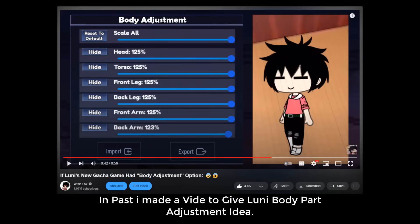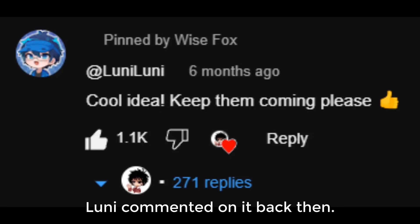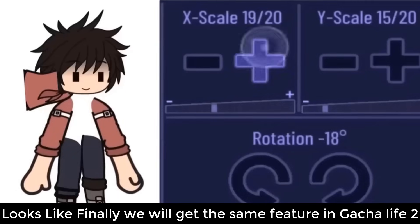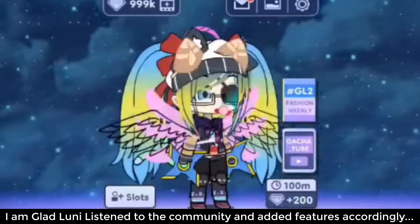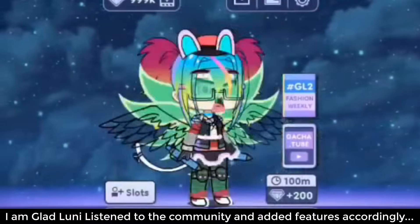In the past I made a video to give Looney a body part adjustment idea, and Looney commented on it back then. Looks like we are finally getting that same feature in Gacha Life 2. There are other features too which will be there for us to use. I am glad Looney listened to the community and added features accordingly.